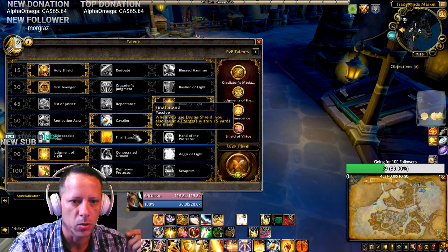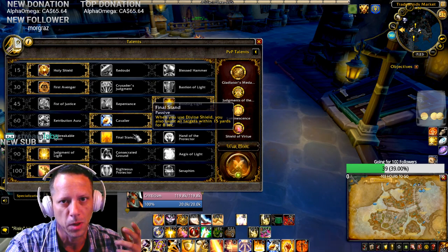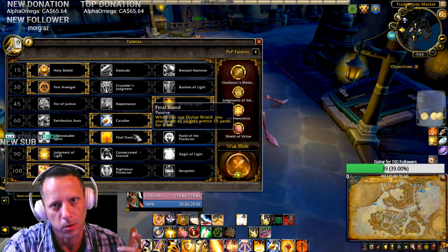Level 75 I'm running Final Stand — when you use Divine Shield you taunt everything around you. If you're bubbling it's usually because you have a lot of stuff all over you, so this is probably something you want to run.